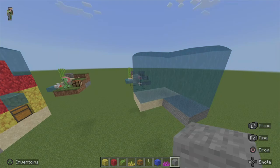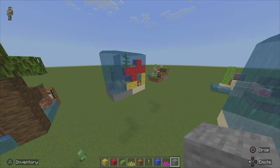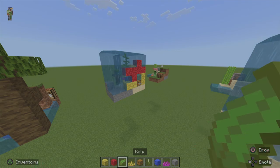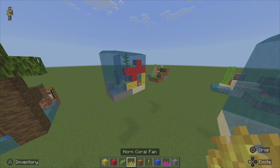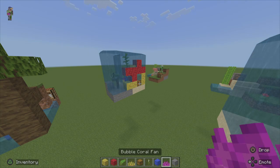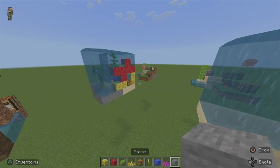Now that we have all of that complete, we've just got to do the interior. For that, we're going to need some horned coral blocks, some fire coral blocks, some kelp, a horned coral fan, a chest, sea pickles, tube coral blocks, some bubble coral fan, and a stone block.